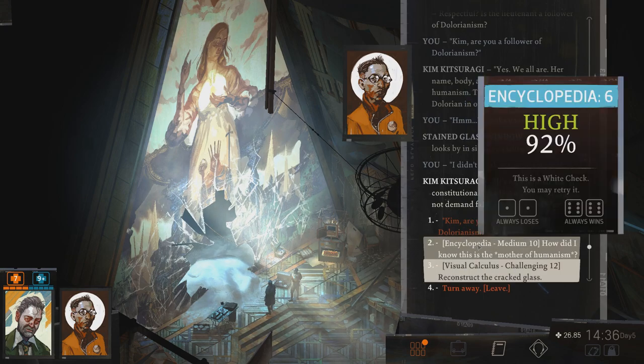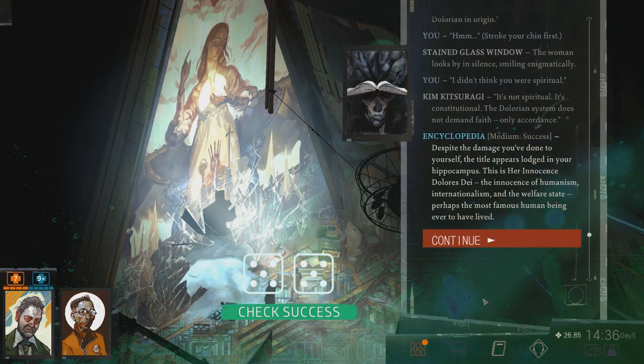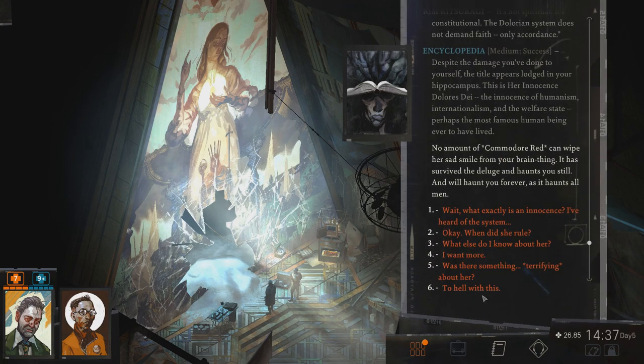Let's try the skill checks here — I should have some good chances, especially with the Encyclopedia one. Despite the damage you've done to yourself, the title appears lodged in your hippocampus. This is her innocence, Dolores Day — the innocence of humanism, internationalism, and the welfare state. Perhaps the most famous human being ever to have lived. No amount of Commodore Red can wipe her sad smile from your brain. It has survived the deluge, and haunts you still — and will haunt you forever, as it haunts all men.